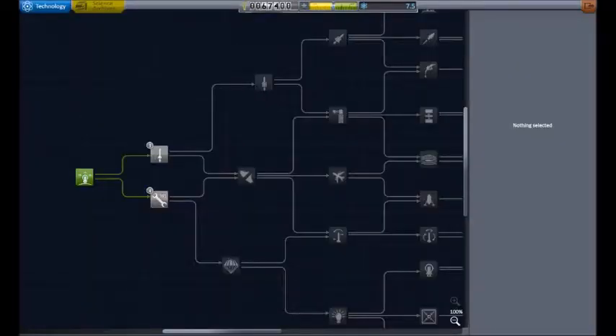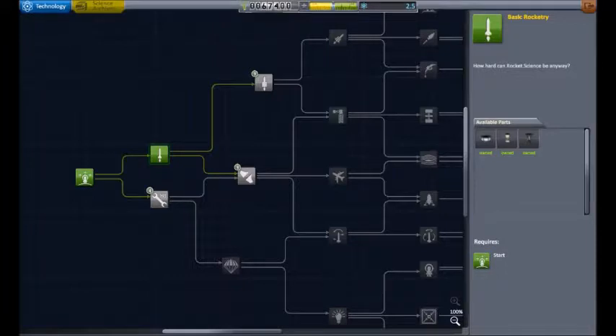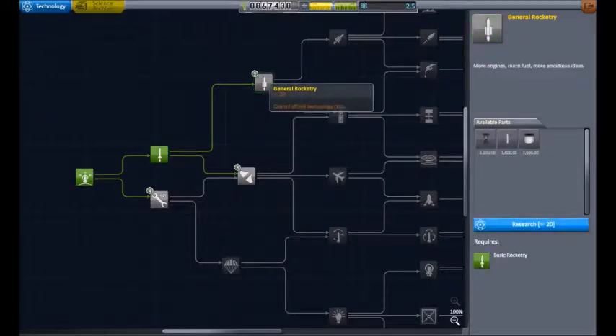I'll just go back to research and development again. What do we want? We can get this, which means we'll get all these — which will get decouplers, but we don't need those until we get these. So let's get this. Because how hard can rocket science be anyways? It can't be that hard — it's just rocket science.